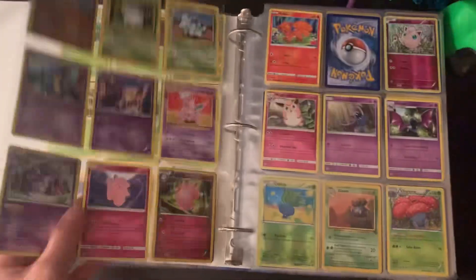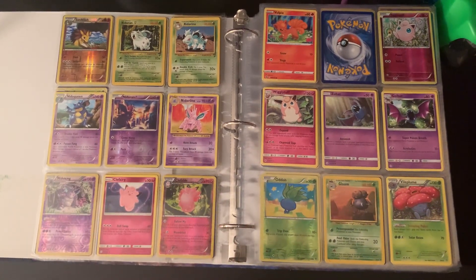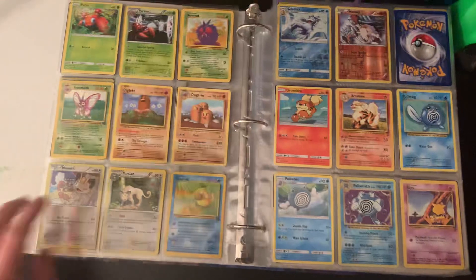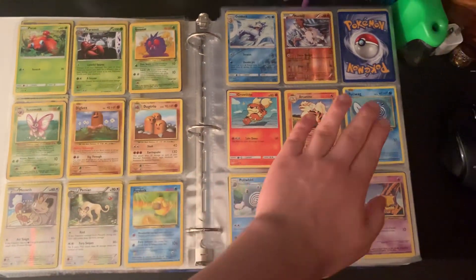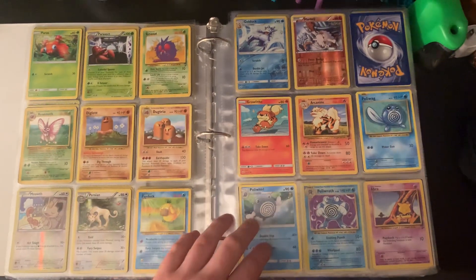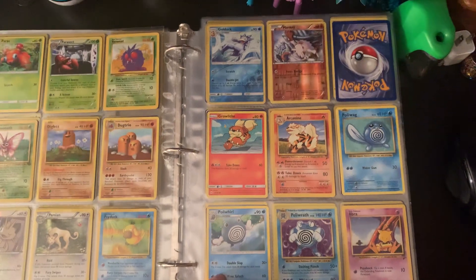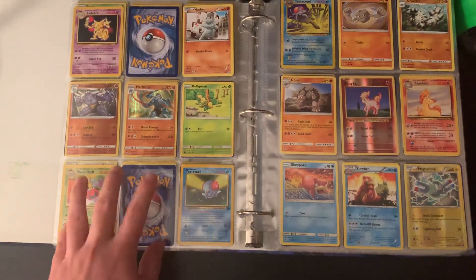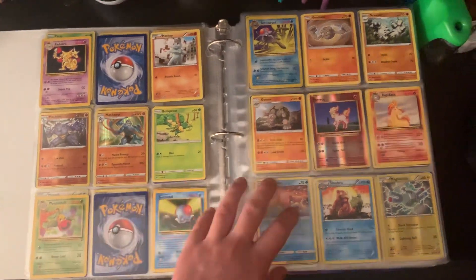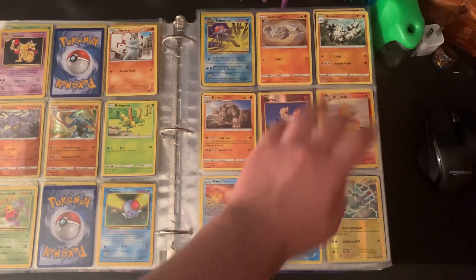I got this page — as you can see I'm missing a Ninetales. I got this page done, I'm missing a Primeape. I'll just tell you right now, I'm not missing much from Kanto. I'm missing Alakazam, I'm also missing a Victreebel. I was originally missing a Graveler, but opening some card sets I actually got one, so I got to fill this page out.